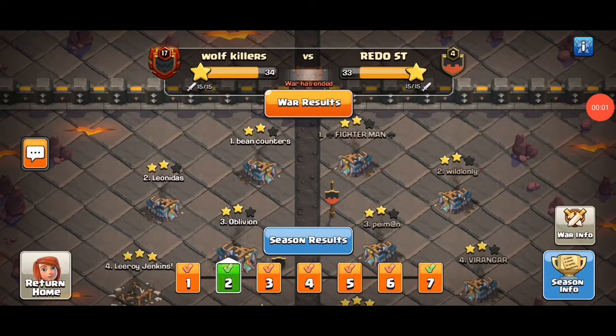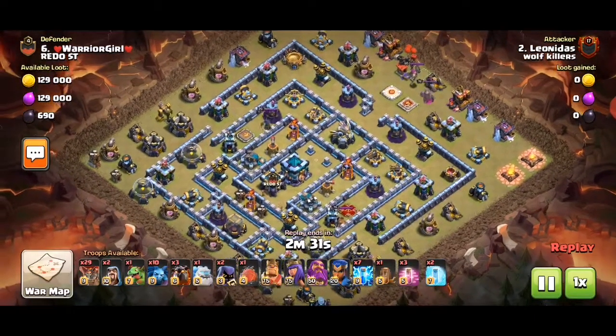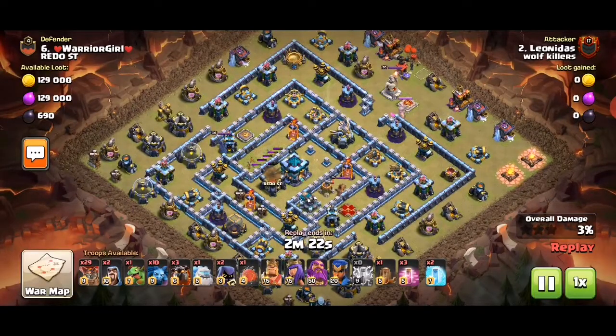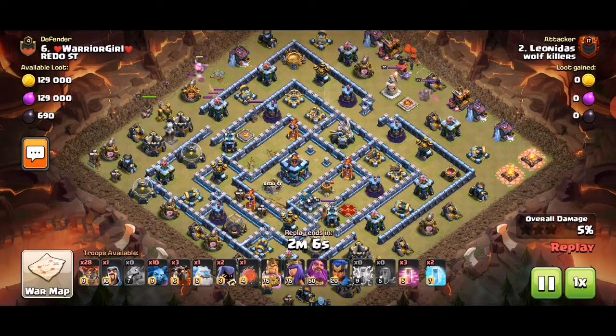Hey guys, it's me Tom and I'll show you another CWR replay. We've got this base — it's like a pretty common push base. We take out the Scatter and the CC, and the trick is the Town Hall. We also use a Coco Luna and baby dragon to funnel one side, with the King to do a bit of work here.